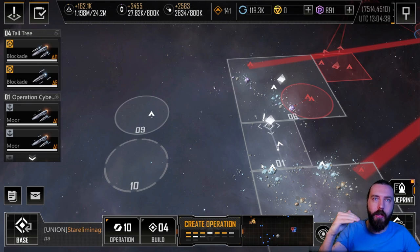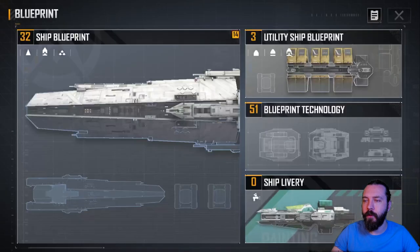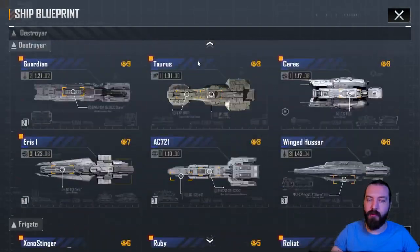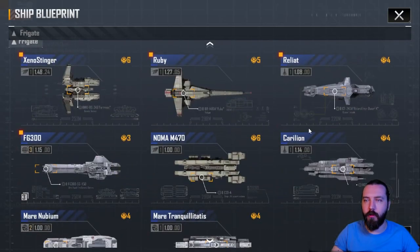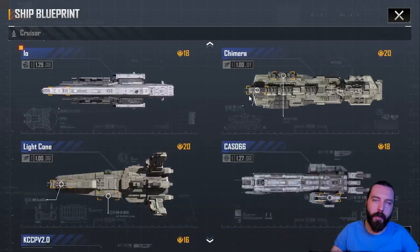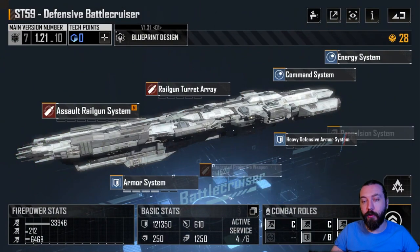As you get higher and higher up, this becomes increasingly more important because as the zones unlock you unlock the bigger ships, and the bigger ships are slower. For an example, if I show you the Rally app we have 800 cruising speed with a 4000 warp speed. If you compare that to an ST-59, we have 250 cruise speed and 1250 warp speed, so considerably slower.